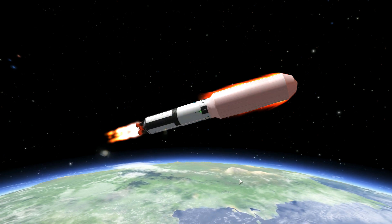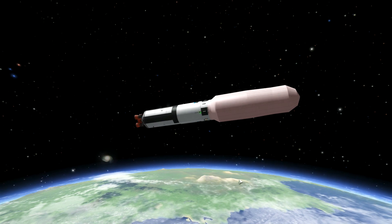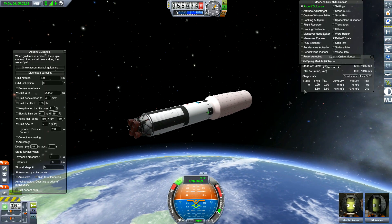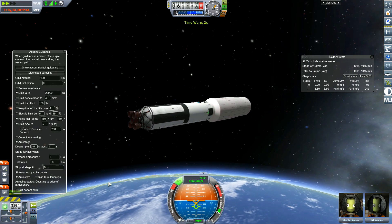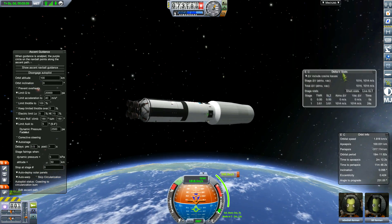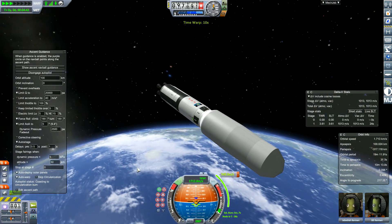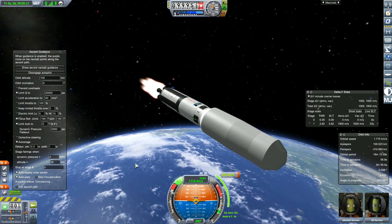I decided to do it with extra mods. What have we got here? The KW Rocketry Rocket Pack with the new tanks — you can see the new fairings. I messed up when I first launched this, because once you initiate the separation of the fairing on the front, the rocket on the space station would separate from the entire rocket and I wouldn't be able to get into orbit.